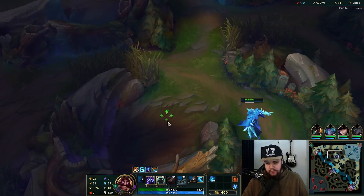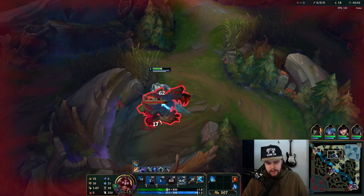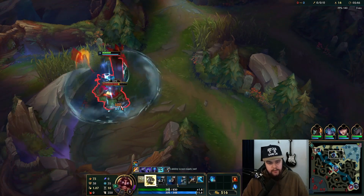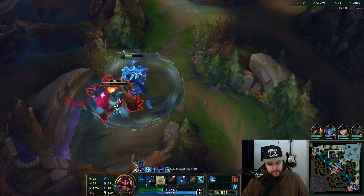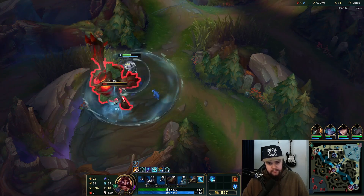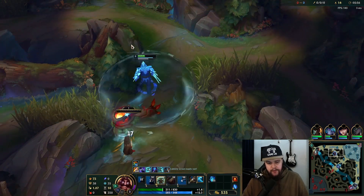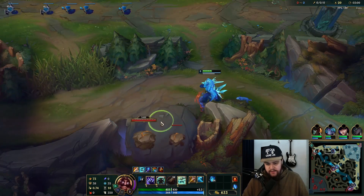There's a ward here so I need to check — he's mid, okay cool, we're fine. I was a little worried for a second because he definitely could have gone for an invade but he didn't. Try to switch forms every two hits then switch again to use your passive as effectively as you can.